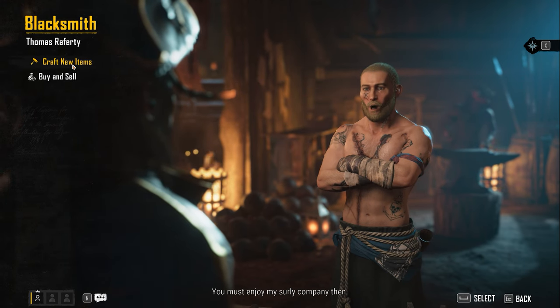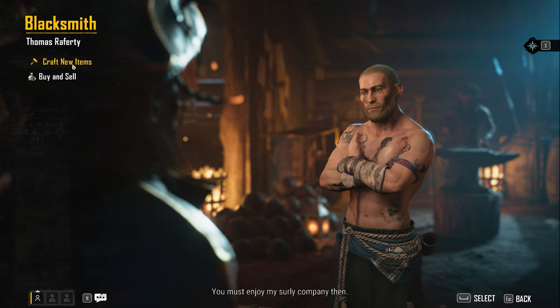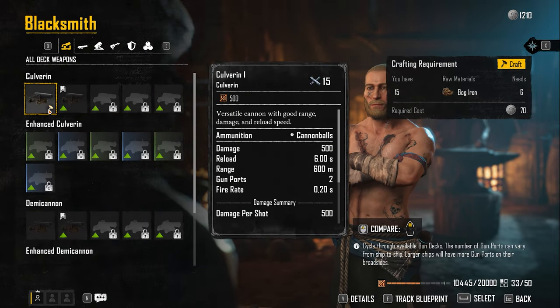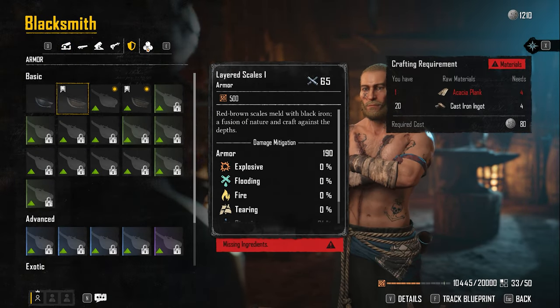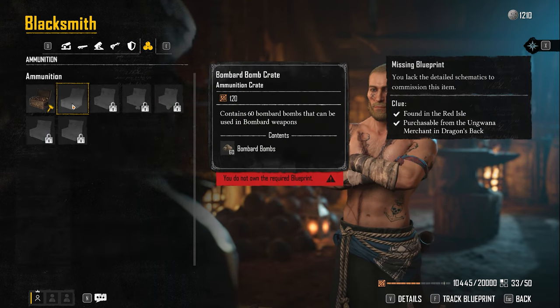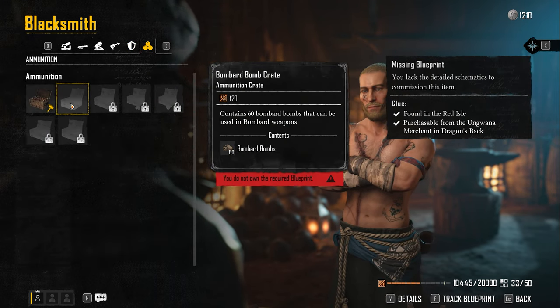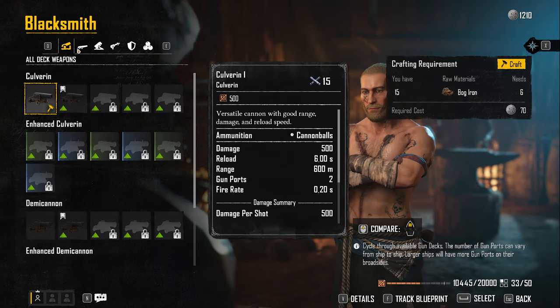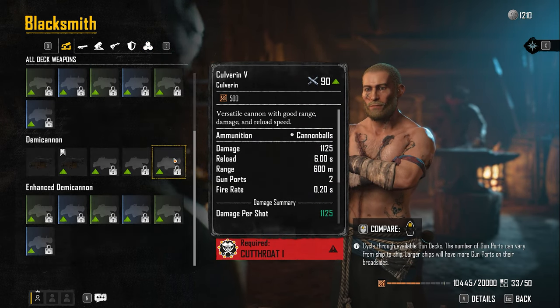The blacksmith is the guy you want to go to for your guns, ammo, and armor. Without the blacksmith you're basically a floating piece of wood out there waiting to get attacked. When you're first starting out a lot of these materials are not going to be in your inventory, so just do the best you can.